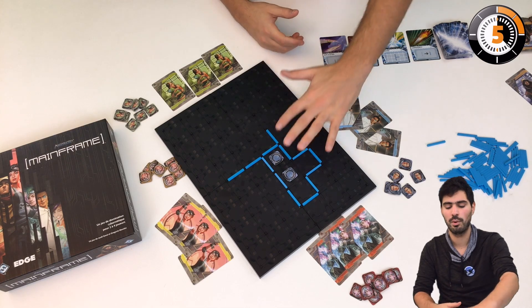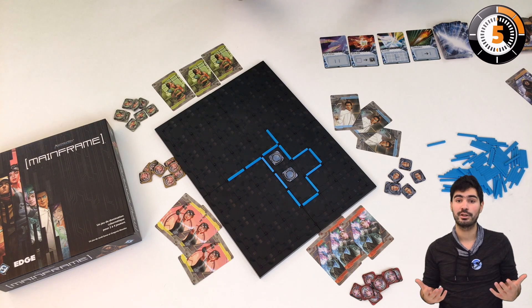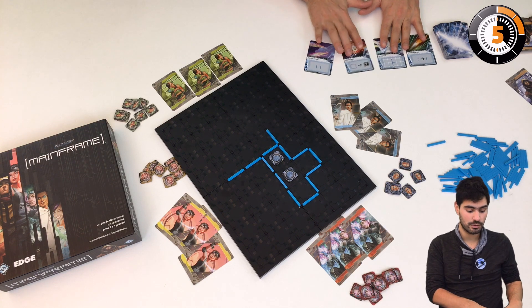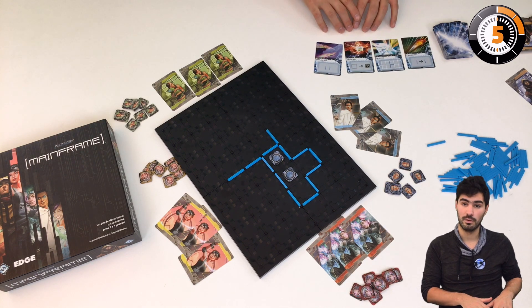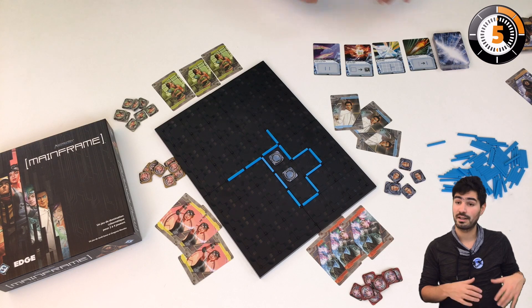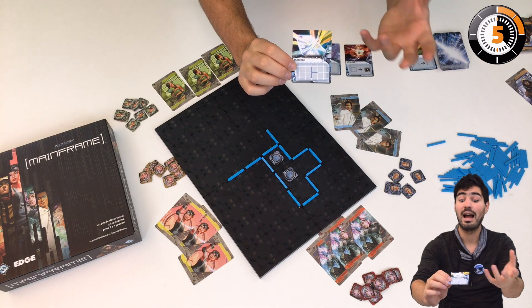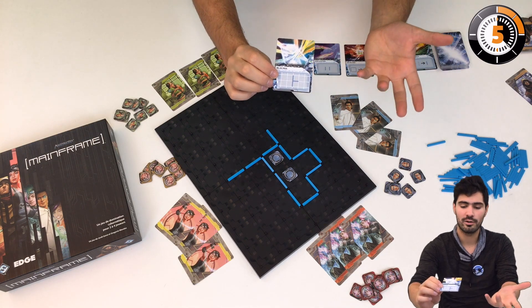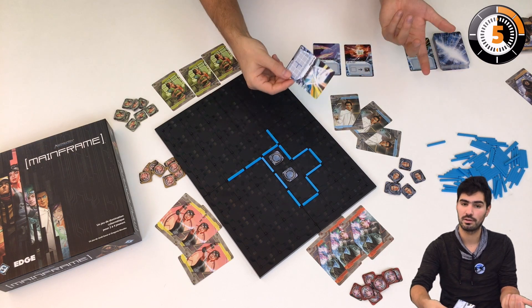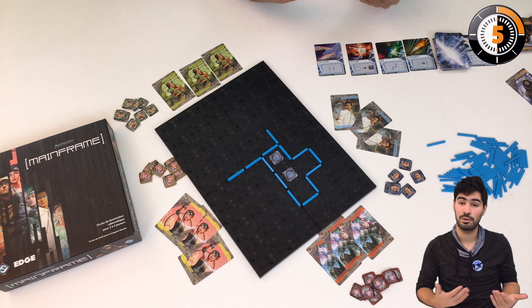To place access points and barriers, there is a simple set of actions. I get one action per turn and have three choices. The first is to execute a program from the generic suite. For example, if I use 'Block,' I place it somewhere on the board, rearrange the card wherever I choose, place the barriers accordingly, then discard the program and replace it with another. My turn is done.